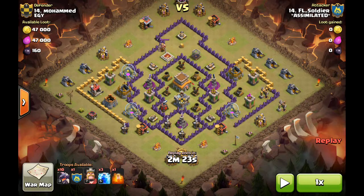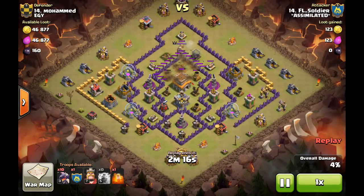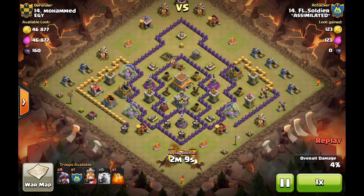A dragoon-style attack by FL Soldier — he's going to bring lightning spells and standard 10/5 dragoon. With lightning, he's going to pick the most difficult-to-reach air defense, the one that's solo on the other side of the town hall. He starts his funnel on the bottom, and all the storages are on the east and west of the air defense.